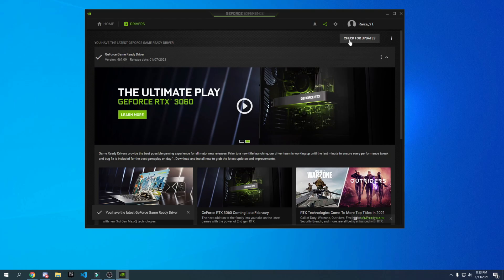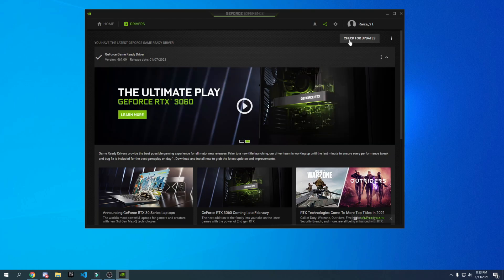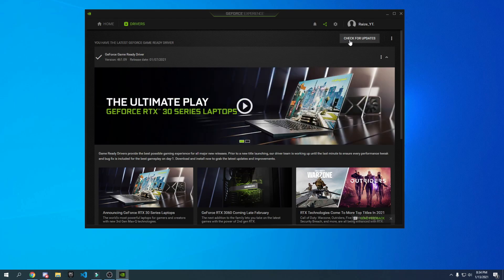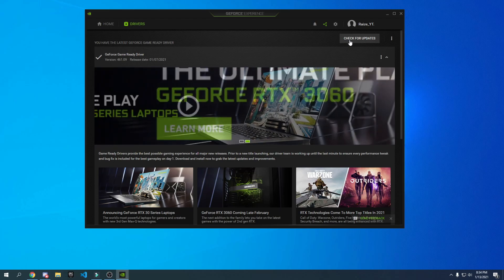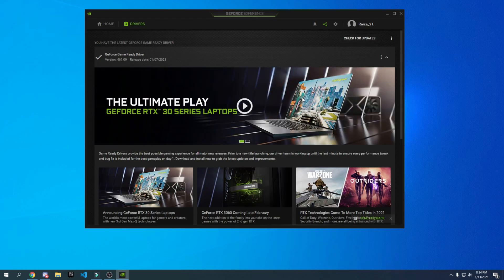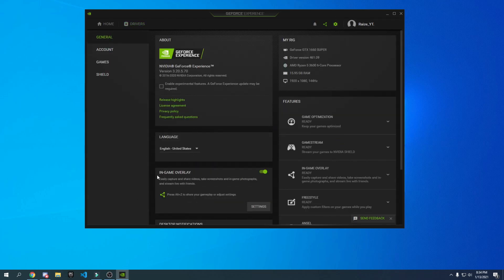It might say you have the latest GeForce game driver, but you might not, so please check for drivers. If there's a new driver to install, please install it — it will give you better performance. Note that the latest driver won't always give you the best performance; there are three specific drivers which are the best, and I'll cover that in a future video so subscribe with notifications on. Once the driver update is done, go over to Settings, find the in-game overlay, and turn it off if you don't use it — it can cost you around five to ten percent performance.